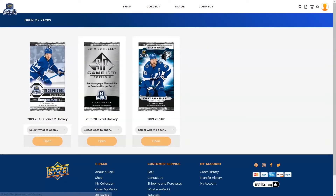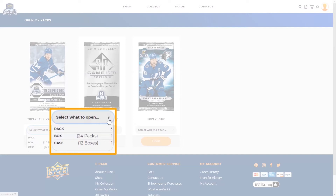You will be able to see all of your unopened packs in the My Packs page. Find the product you would like to open, choose a pack, box, or case, and then click Open.